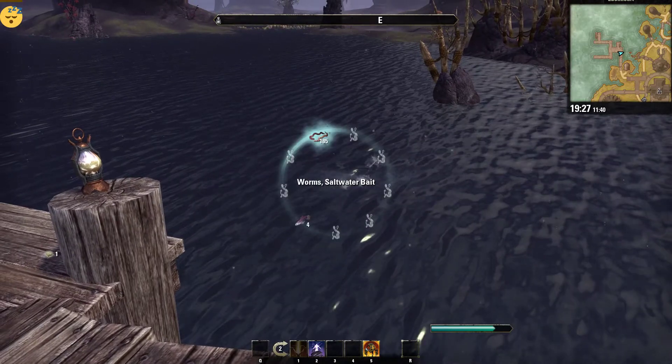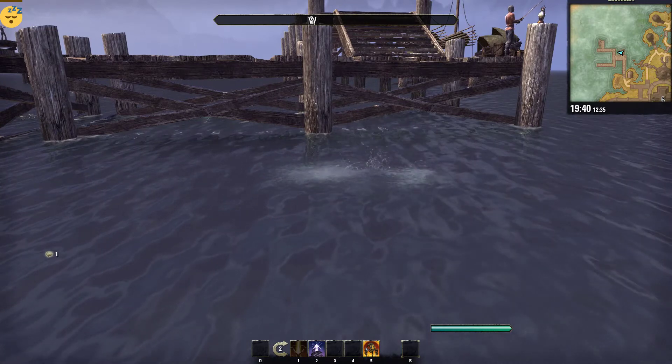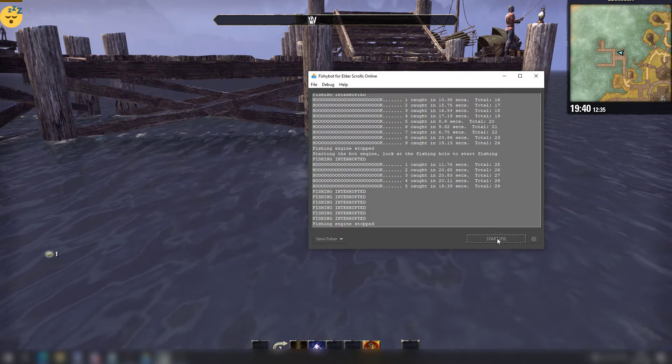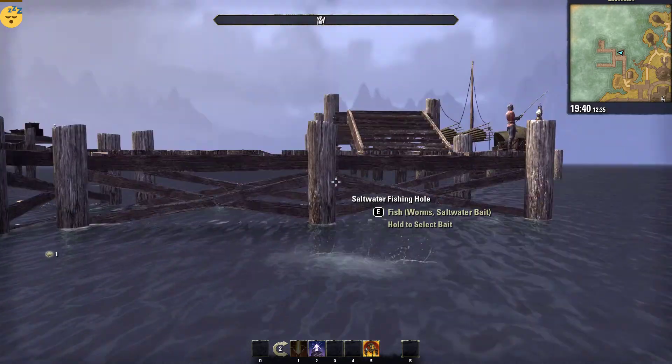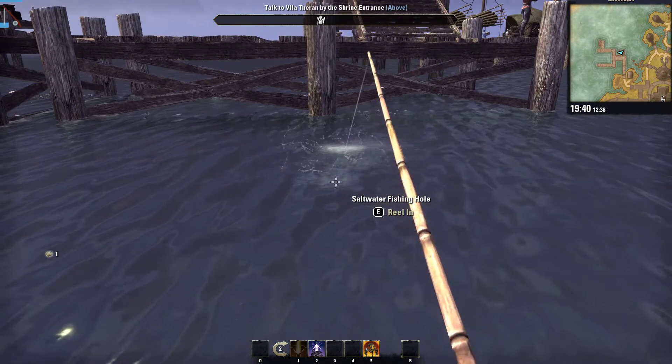Go to a fishing hole, long press E and select the bait, then click on the Start button in the Fishy Bot app, or simply press F9 shortcut key to start the bot. In game, the bot will automatically start fishing from the hole. If it doesn't, look at the sky directly above and then look back at the fishing hole — it should start working.